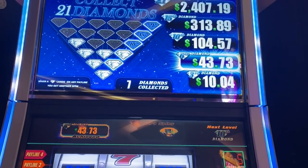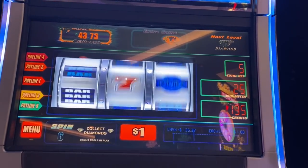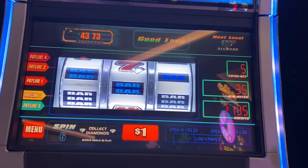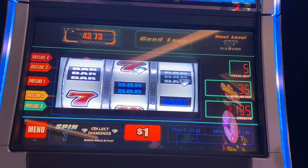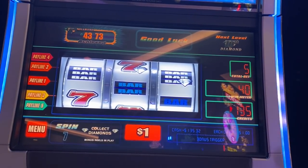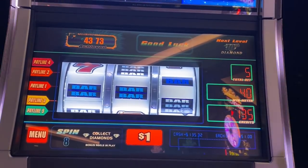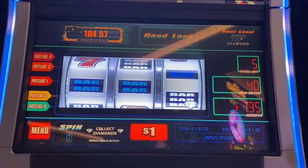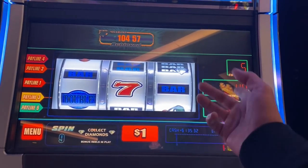Oh, there we go — I need two more. Darn it, okay I'm down to my last spin. Bonus is over if I don't get any more diamonds. I need one more. Got it — nice! So I'm up to 104 now. That's it: 104 plus the 40. Not bad, 144 on that one.